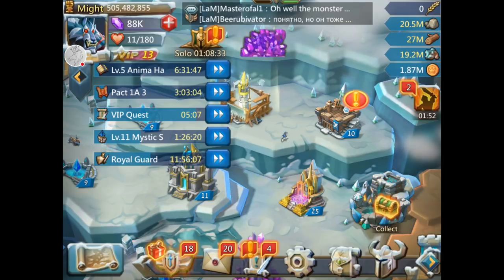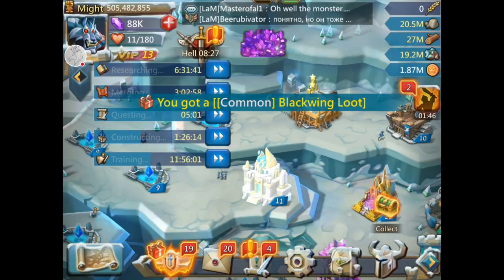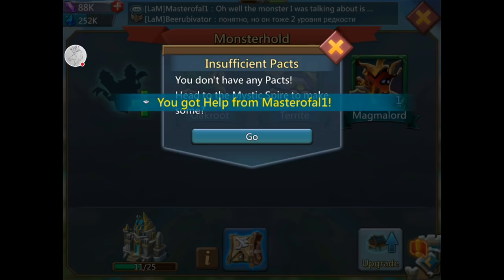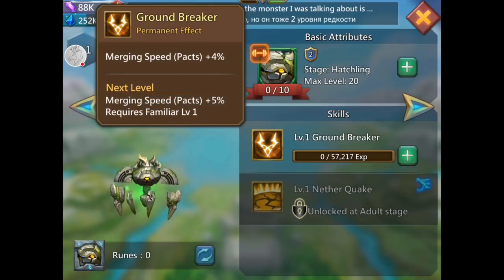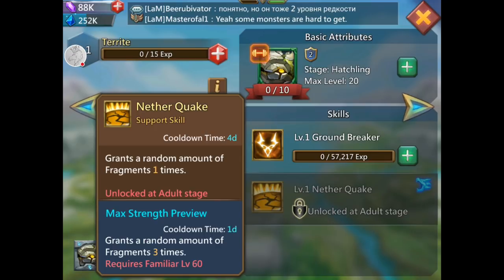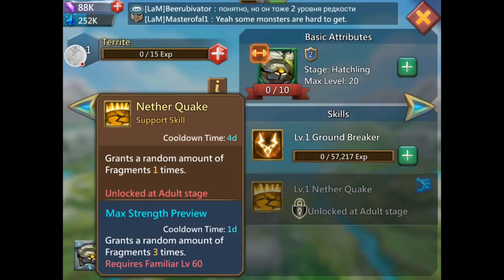So when you get your monster packs, go to monster hold to see how many monsters you have. I have three. You'll also see your packs there and you can open them. There are rarity levels — I have a rarity one and a rarity two. This terror monster increases my merging speed by four percent, and the next level is five percent. It's got nether quake which gets a random amount of fragments. The adult stage requires familiar level 60 — that's going to take a long time.